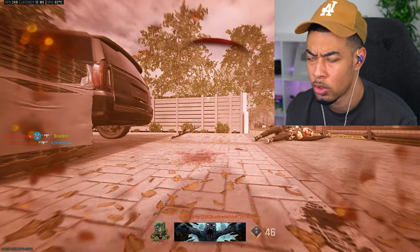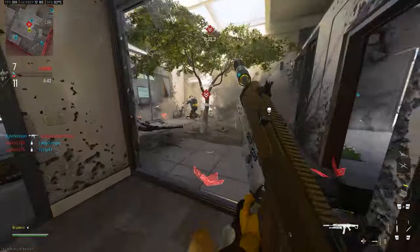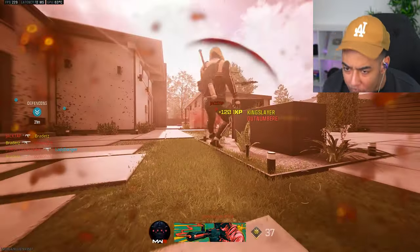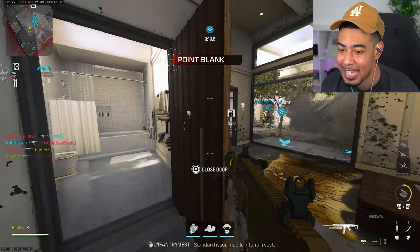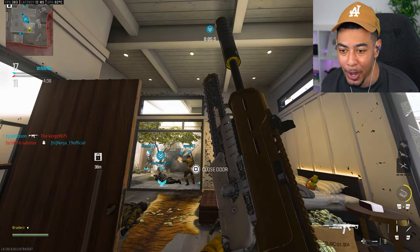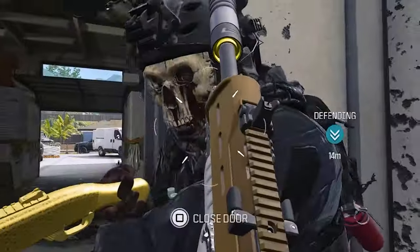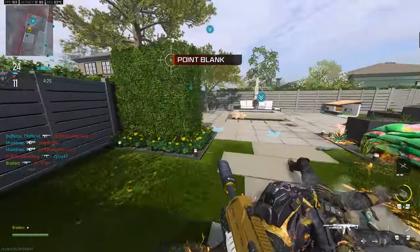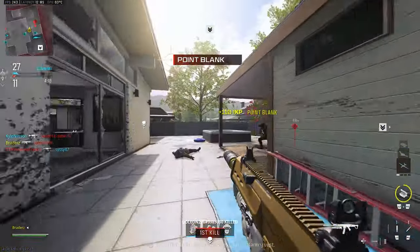We have it — the chainsaw. It actually is infinite, I can't see any type of ammo indicator, so I can just run up... wait, my first victim. The problem with this is you have to be right next to them. If you look at the gun it's right at the bottom, so you have to be basically — literally touching them — for it to do anything.